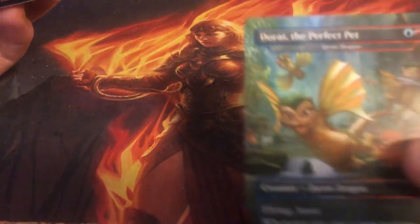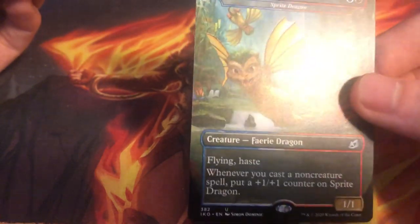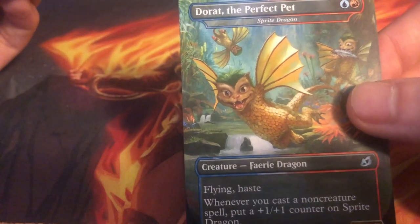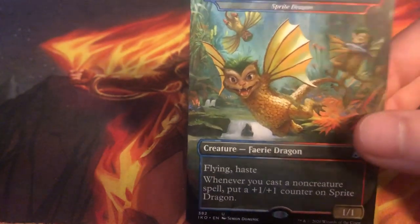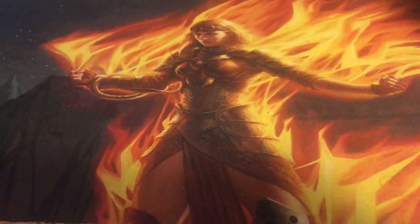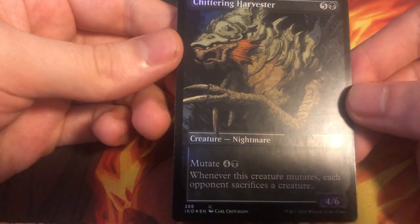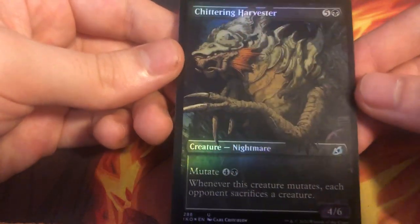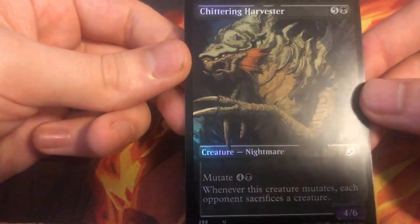And we got Dorat the Perfect, also known as Sprite Dragon — and these are gonna be real nice. These have seen a lot of play in Standard and also in Pioneer. Very popular card. These spell-matters creatures always tend to do well. And then we have Chittering Harvester — alt art foil, very spooky looking art. This card sees a lot of play in limited — very powerful card there. I don't think it's doing anything anywhere else, but still a very cool looking card.